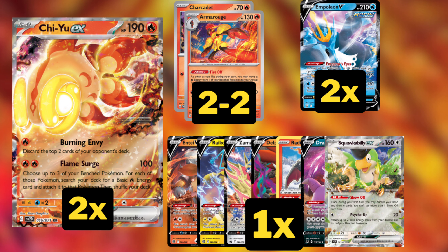One Entei as a solid fire beatstick attacker — it has a slightly higher damage baseline than Chi Yu. Raikou gives us a Lightning weakness coverage which allows us to hit Palkia and Lugia. Zamazenta not only has a pretty cool ability — once during our turn we can discard our hand and draw five, though our turn ends — but that Revenge Blast attack also hits weakness on Cinderace and gives us a powerful late-game swing option.